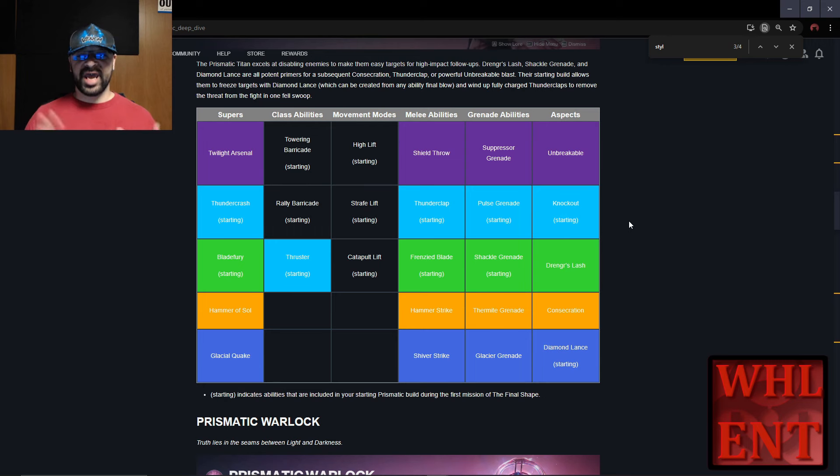Bungie has shown us what our starting abilities are going to be. For most abilities we'll have two choices, and for class abilities and movement we'll have three. For Aspects, we've only got two starting ones and those are going to be set. We will be able to choose our Super, our Melee, and our Grenade along with our class ability and movement. It's just our Aspects that are going to be locked.